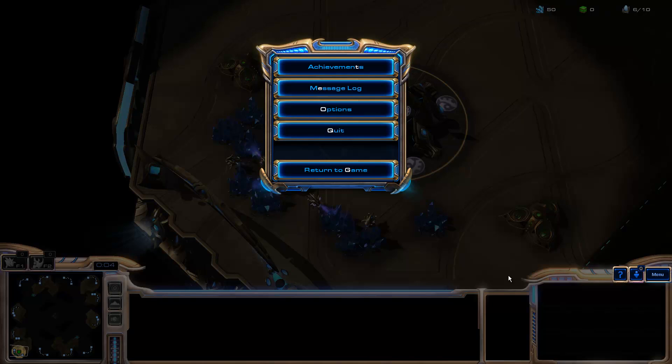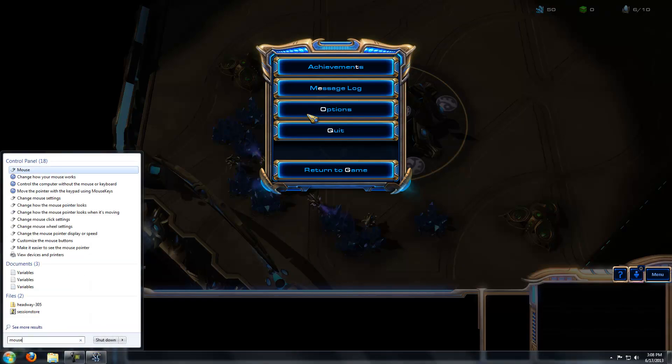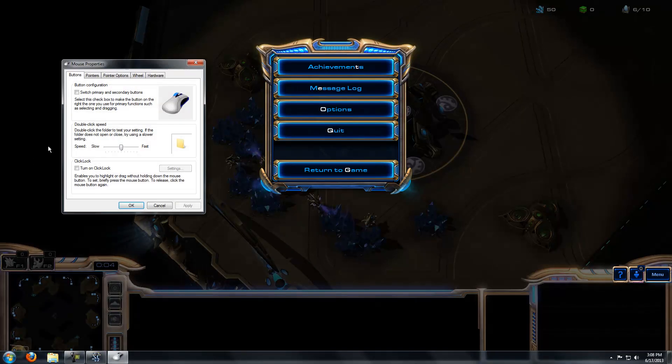This is a quick guide, as part of my APM blog post, on how to set up your mouse settings for optimal actions per minute in StarCraft 2. What we're going to recommend you do is rather than setting up the options in-game, you're going to use the Control Panel. Open up the mouse settings in the Control Panel.